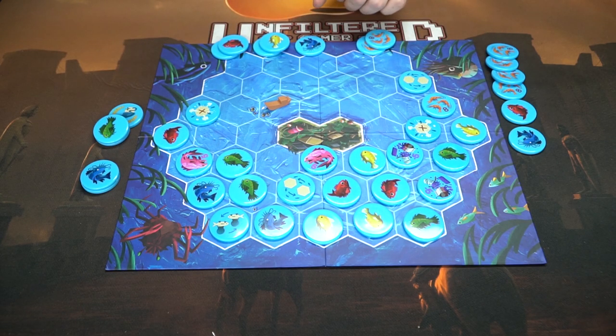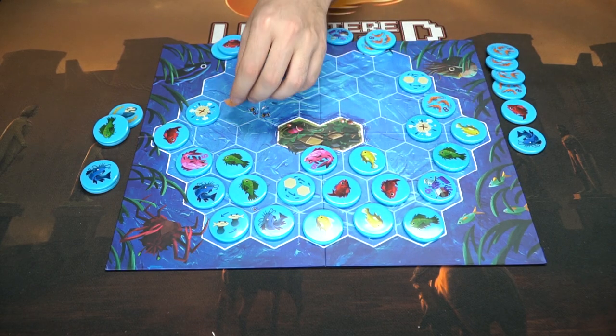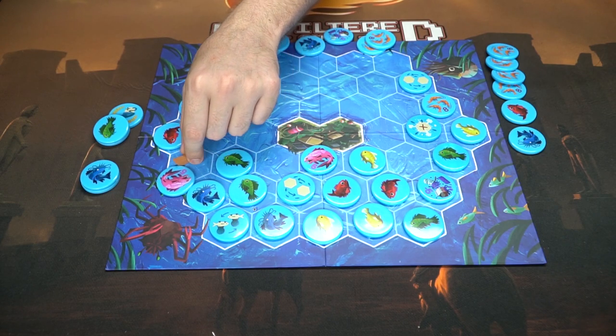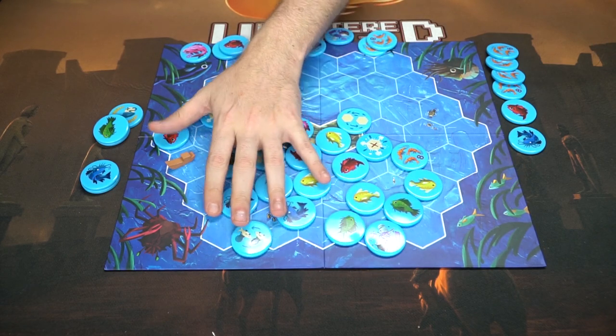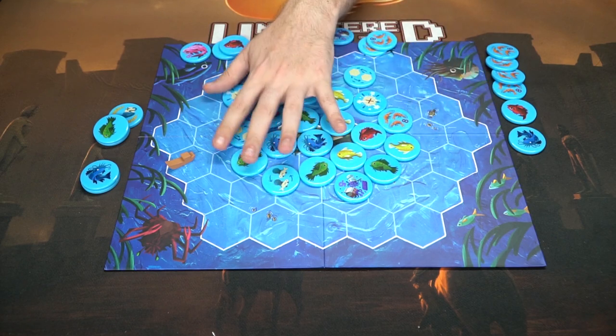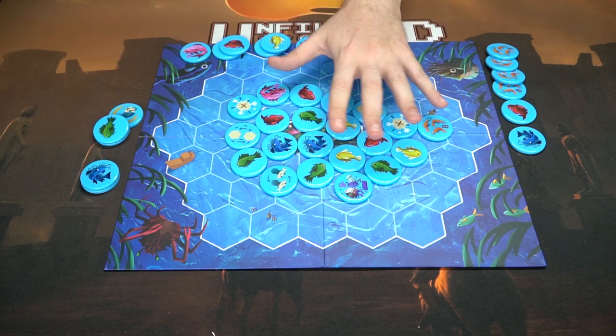Everything else is the same. One thing I didn't show: if you take the trash tiles you get minus five points at the end of the game. And if you're nearby you could be sneaky and take the wonderful pink marlin, which scores you five points. That's pretty much how you play Tanari — very simple but very strategic, because it's not always about making the most points for yourself but also choosing the best move for your opponents. It gets really interesting with three and four players.